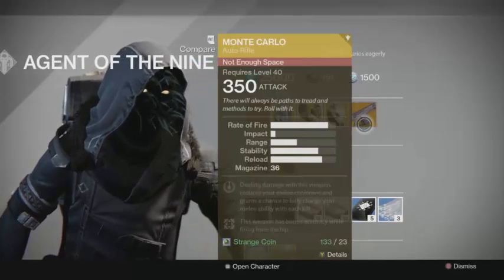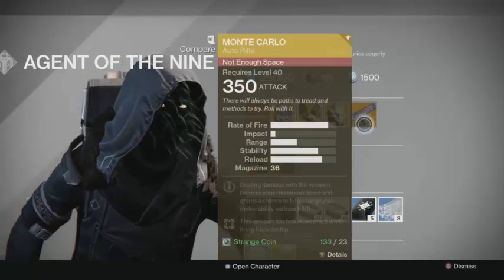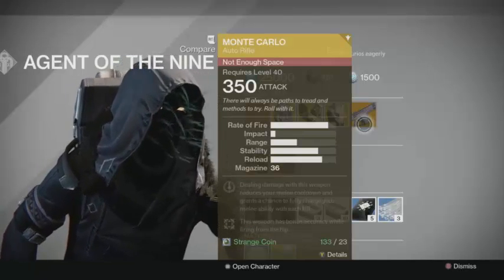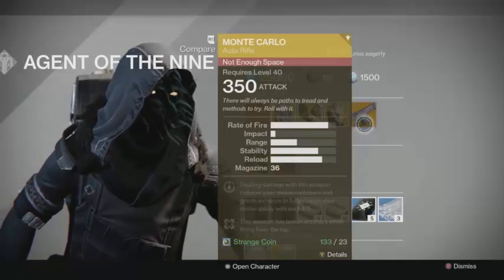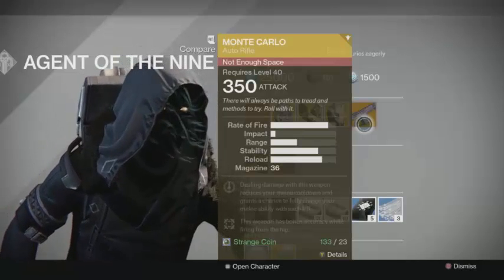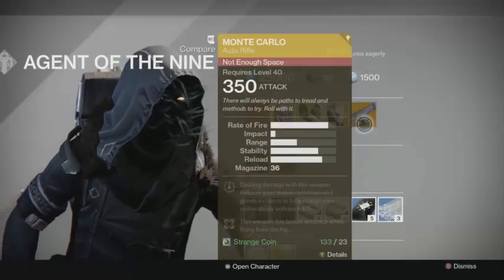Xur this week is selling the Monte Carlo auto rifle as his weapon of the week. If you've watched some of my other Xur videos, you know that the Monte Carlo is one of my favorite weapons in Destiny 1 to take into the Crucible.